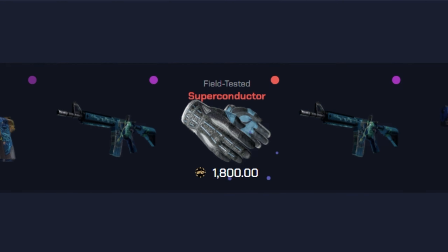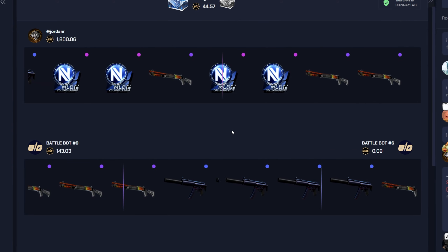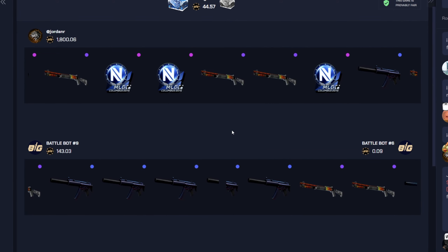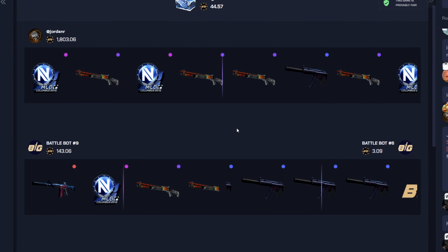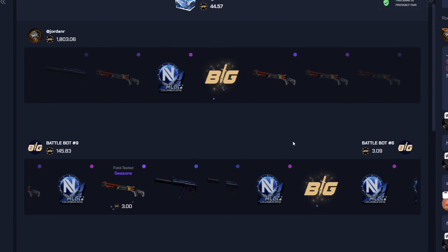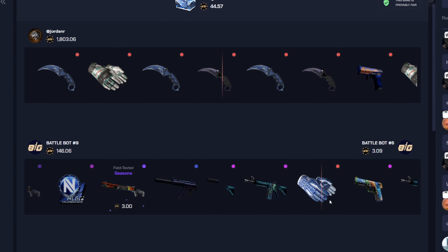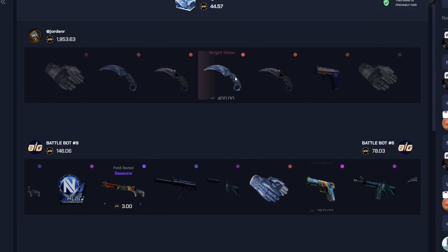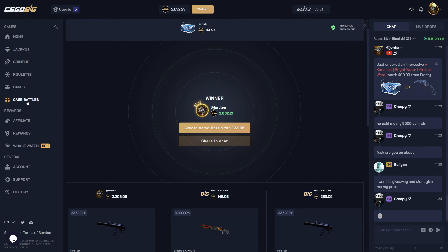Those are actually pretty decent — 1800. No way! Holy shit, I'm so glad I did not do crazy mode there. We get two more big hits — just don't let bot number six pull better, I would cry. We also get a Karambit: 400 and 250. Holy shit, that freaking paid 2600! That is absolutely amazing, that is what we needed right there.